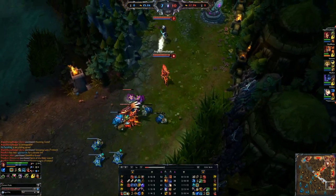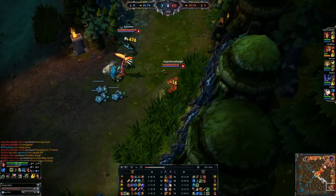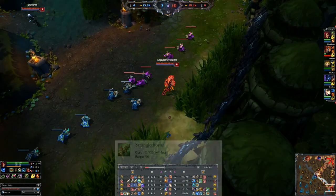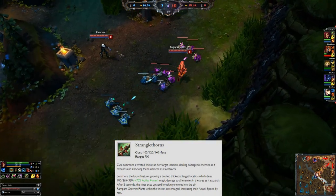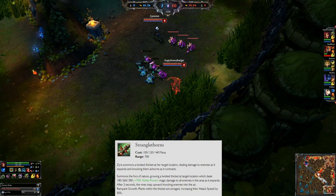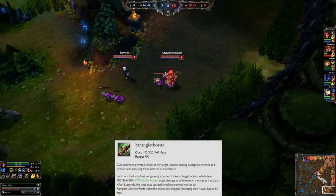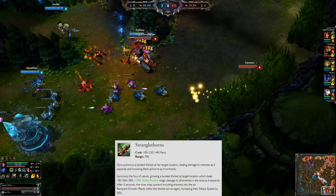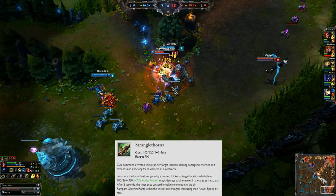We max out our E ability first, then our Q ability, and finally we max out the plants last. At level 6 there's our ultimate, Stranglethorns — you drop down a big area and if people are still standing on it when it goes off, they get knocked up into the air. Plants in the area get their attack speed increased by 50%, they get a lot bigger, and it hurts.